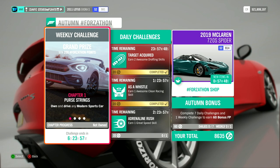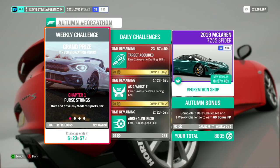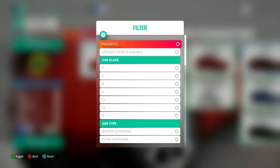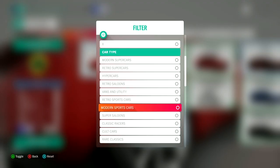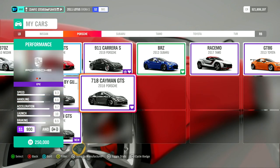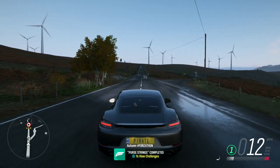Chapter 1: Purse Strings. Own and drive any modern sports car. Head on over to your garage and use the filter option to select modern sports cars. This will show all the available modern sports cars that you own, and all you need to do is get in one and drive it.